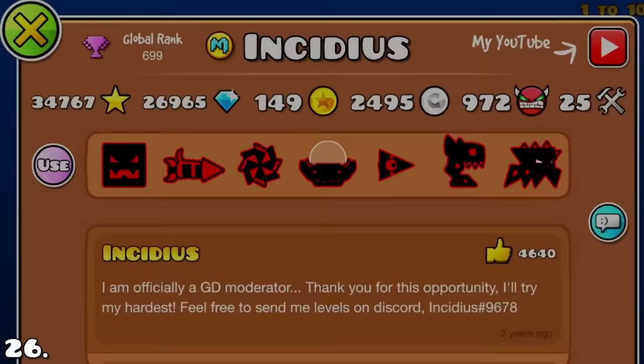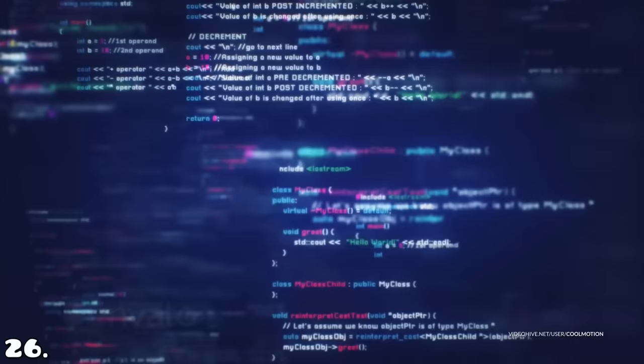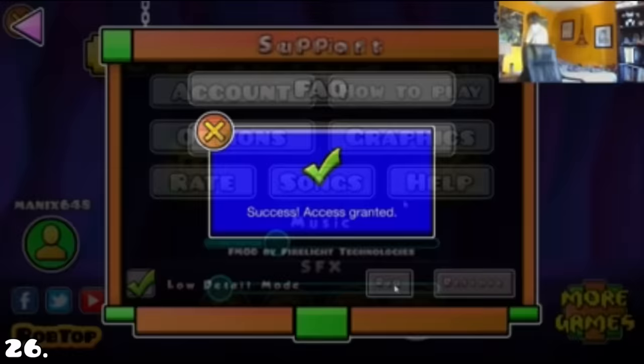Being a Geometry Dash moderator is one of the most prestigious things you can achieve in the game. You have the ability to send levels to the game's owner Robtop. But what if there was a way to cheese this system? Maynix648 did this — by complete luck, Robtop joined a stream once and Maynix joked about being an in-game moderator. For some reason, Robtop gave him this role, making Maynix the only person who achieved it in such a weird way.